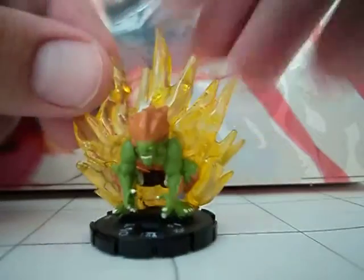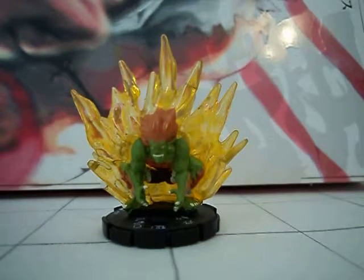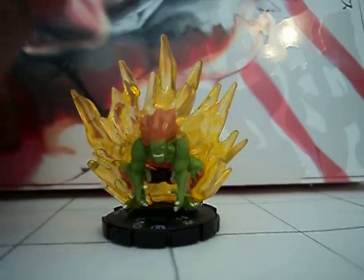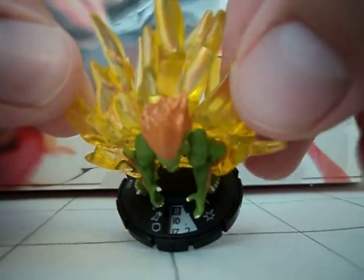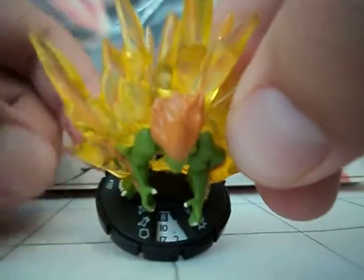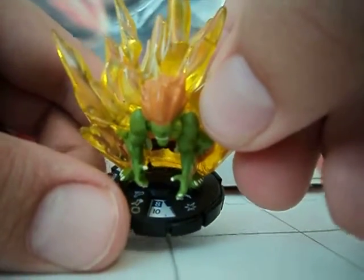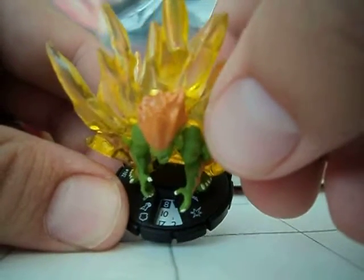And just to show you another one — this is Blanka, but this is Blanka from the Street Fighter starter set. As you can see, it's a little bit of a repaint. He's green, not blue. And the thing with this one is he's only fifty points, zero range. He still has the Street Fighter team ability and the same keywords — Martial Artist and Monster. But he's not that special as far as the dial goes.